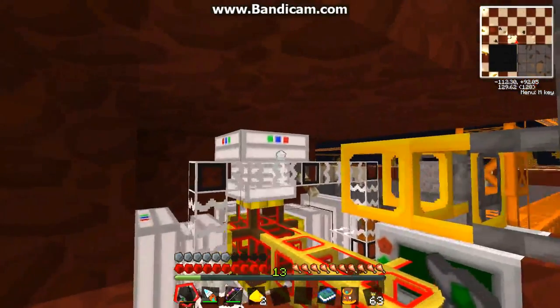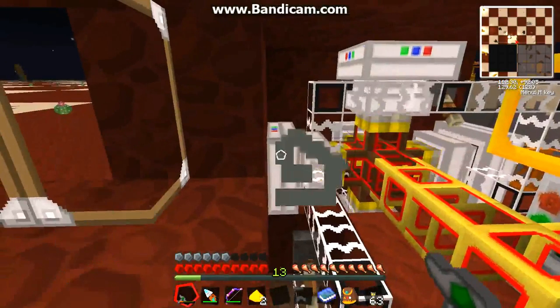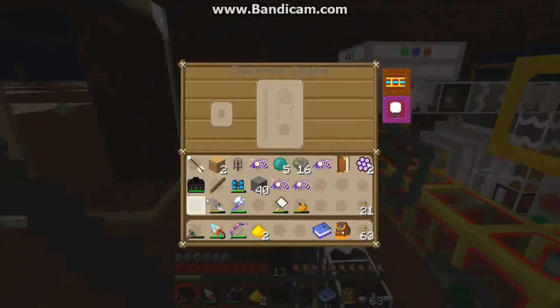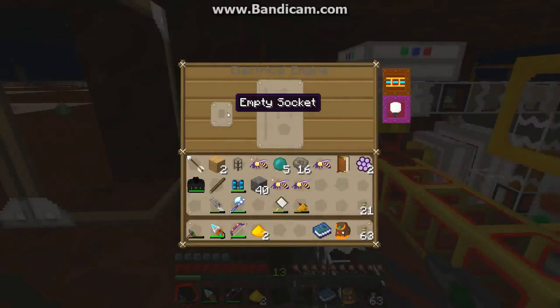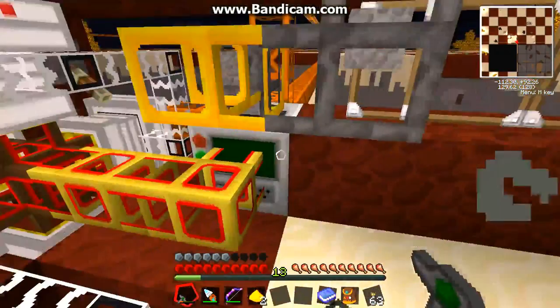The quarry itself is actually run on five of these electric engines. I just found out from an Etho video earlier today that you can actually upgrade these electric engines — put a circuit card in the empty socket — and that will increase the output or something like that. I'm going to play with that tonight and see if I can make this more efficient.